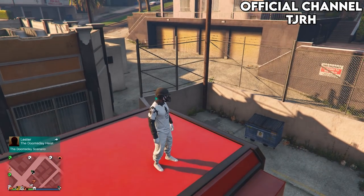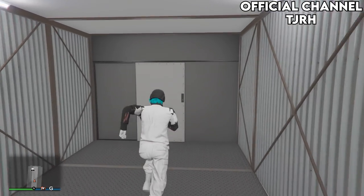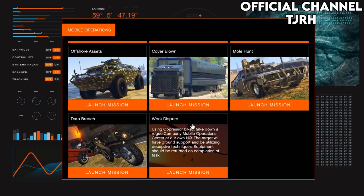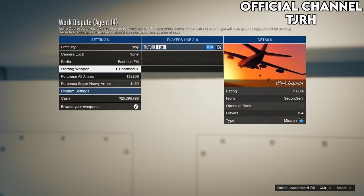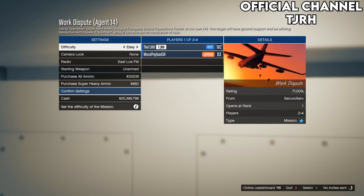The next joggers are the black and red joggers, and you will need an MOC. Go inside your MOC and head over to the computer at the back. Start the mission called Work Dispute, which should be at the bottom — you can unlock it by doing the missions before. Once you're loading, set the difficulty to EZ, invite anyone, and start it up. If you want the black joggers you need to be the host; if you want the red ones you will need to join someone else's session.